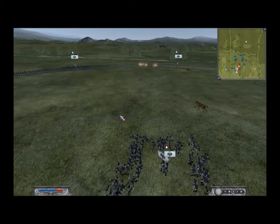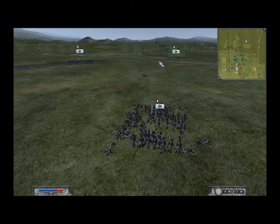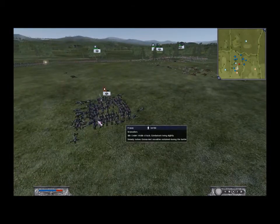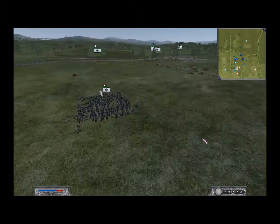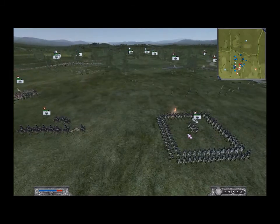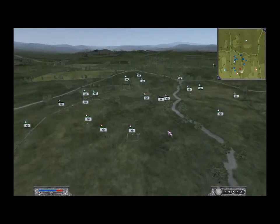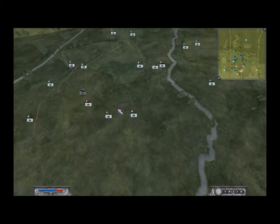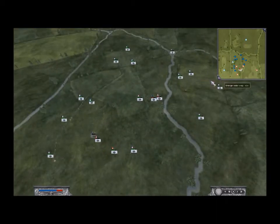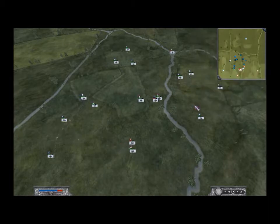Over here he's got squares formed against my cavalry — pretty good idea — except now my foot guards and musketeers can just pour fire into this concentrated blob. My guys are going to decimate them; they're down to 50 men. Those are grenadiers — very costly units. He's got more squares formed, and if you look at the mini-map, my guys are encircling his. He's getting a complete mass route of all his units.